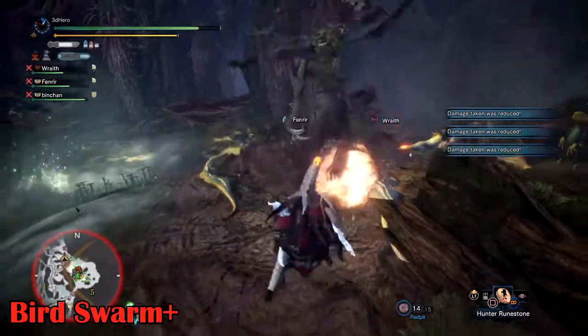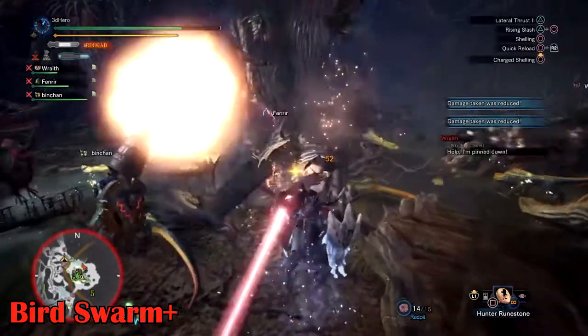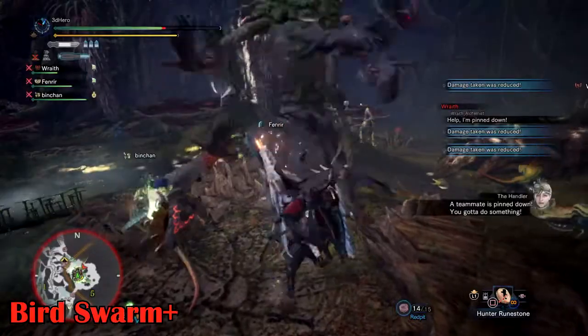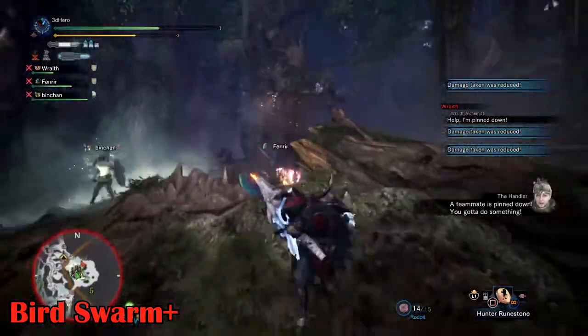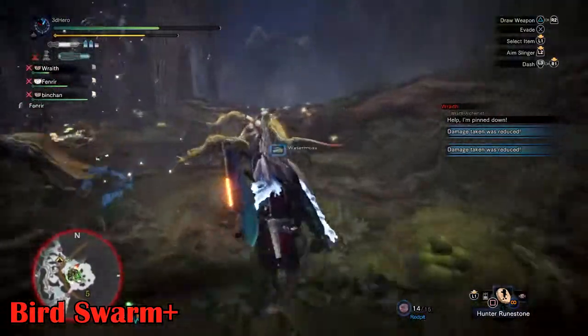Bird Swarm Plus: this time round, Ancient Leshen starts off with a bigger Bird Swarm and the recurring tick damage will be harder and faster. You can use Igni on him to disable this, but it takes around 3 Igni shots to finally stagger him and disable his flock, so use it wisely.